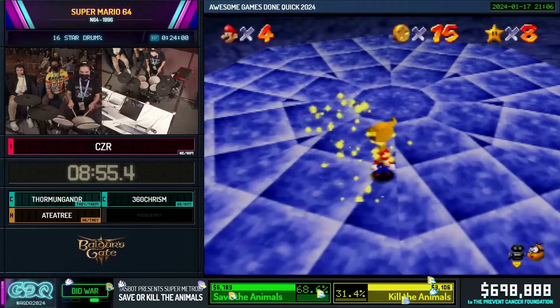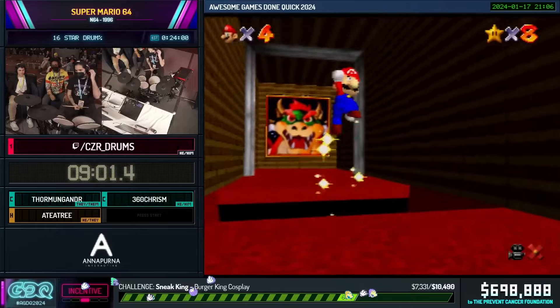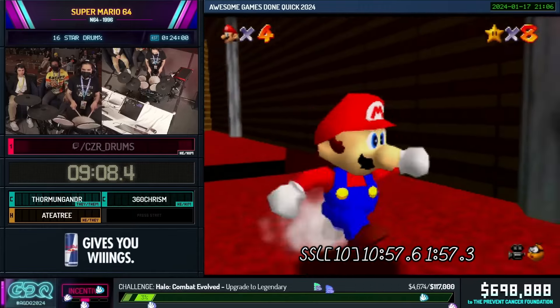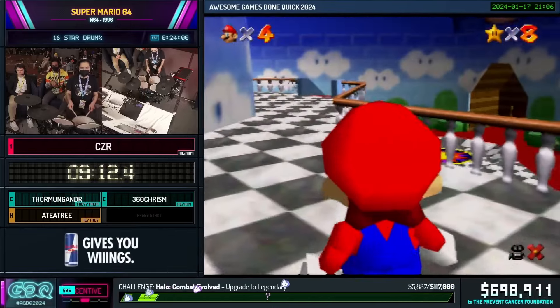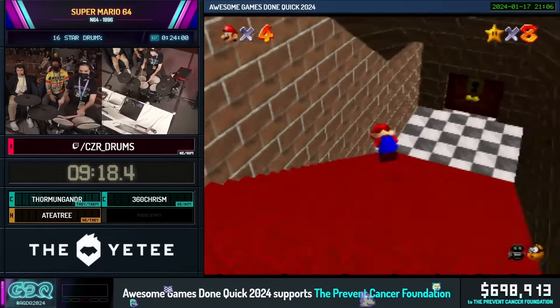One of my favorite things about this entire run: if you take a look at CZR's four drums, these drums actually have two separate sets of controls. You have the yellow buttons of the N64 controller and also your analog stick. But if you don't press in the center of those drums, you will not hit the analog stick. And if you hit the rim, you end up changing the camera angle — which is insane.